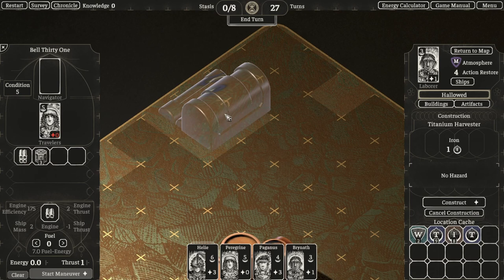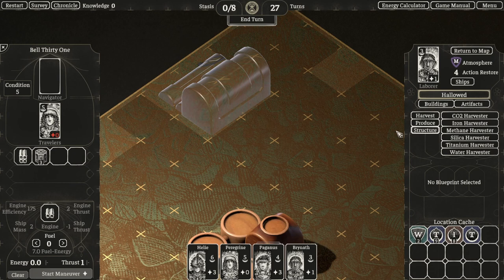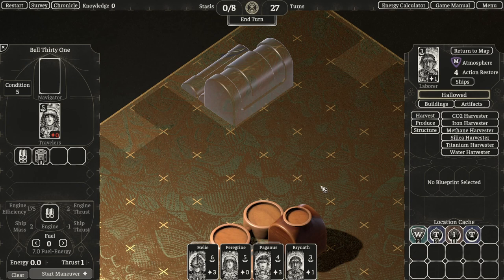We could also start planting other buildings before we construct anything, because once a building is constructed it cannot be deleted. So while it's placed but not yet constructed, we can still remove it — it's helpful to set down multiple buildings first just to make sure we can fit everything where we want to.